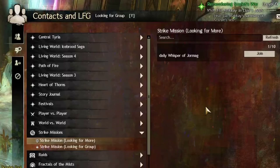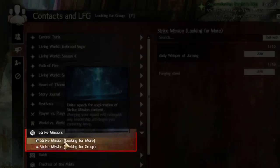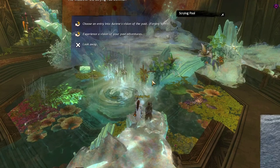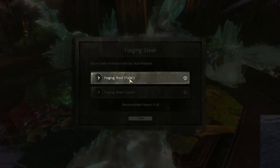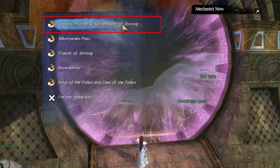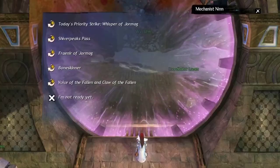Forging Steel should be the first option that shows up on the list. The good thing about strike missions is how easy and quick it is to find a group. All you have to do is go to LFG and find the strike missions tab. There is also a public option — those can only be found in Forging Steel and in the daily strike mission, which will always be the top option on the list.